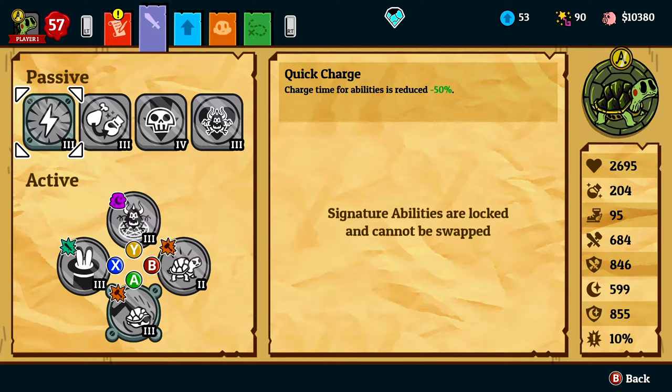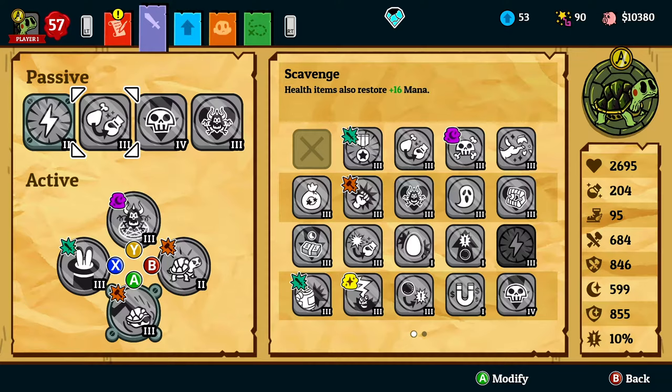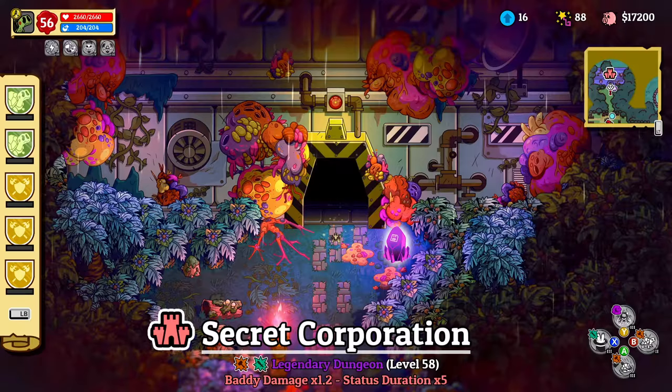For passives, we have the signature which we can't change. Quick Charge to reduce the charge time for abilities. Scavenge to get some mana back from health items — if you run dungeons with no big final boss you can switch it out for Horsepower if you aim to break more pots and other interior. The third passive you can pick after your own playstyle; I picked Poison Dampers since the first encounter in the Secret Corporation contains a lot of enemies with poison damage. You can change that for more movement speed or any other skill, but not the monk's Smite — I'll tell you why a bit later. And lastly, Blood Pact, which gives familiars healing for all the damage you do.